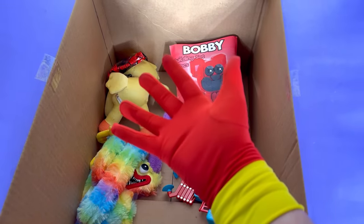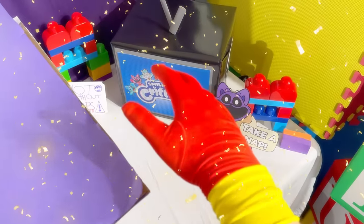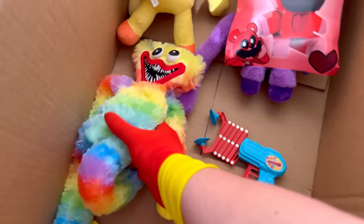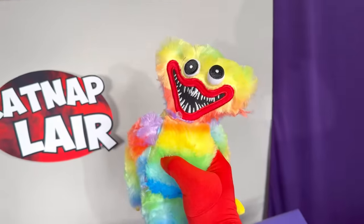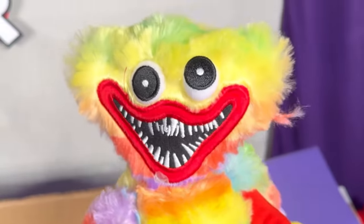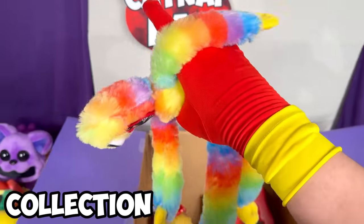Hopefully, we can find that final catnap so we can open up the legendary mystery box! I cannot wait to open this up, but let's look at this brand new Huggy plush — it's Rainbow Huggy Part 2! This thing is so derpy looking! Look at that face and his eyes! I still really like this plush — I think it's really funny! Let's add it to the collection!